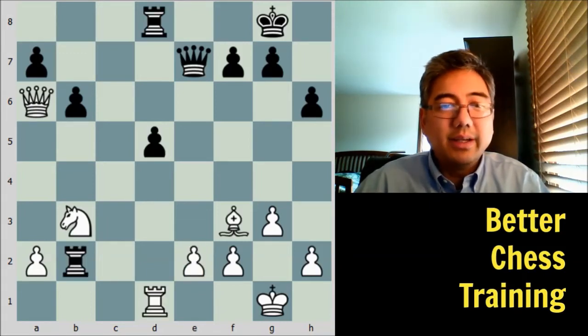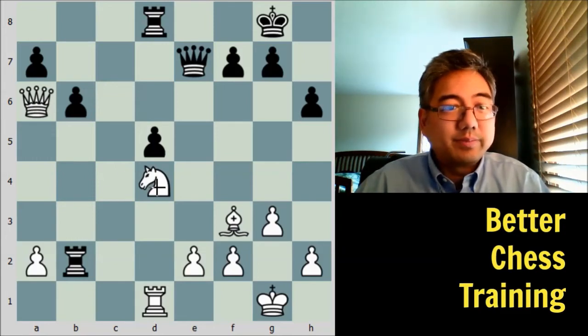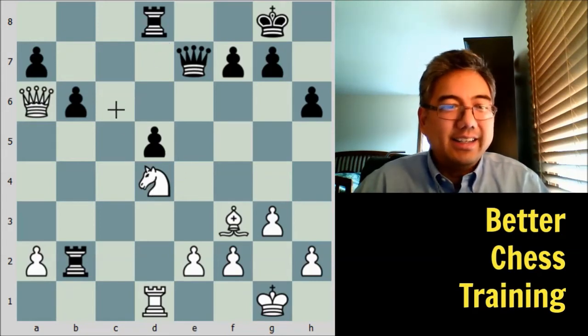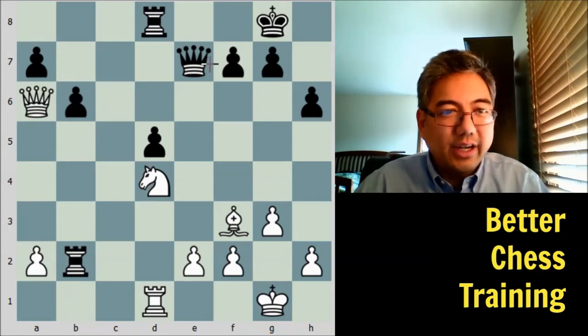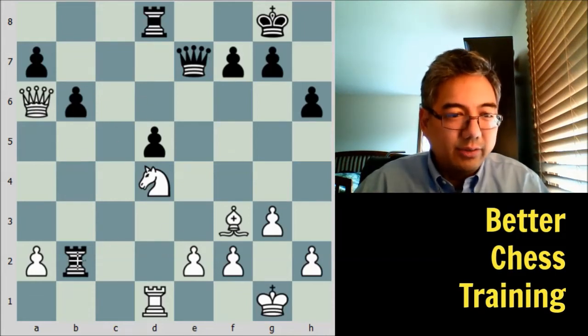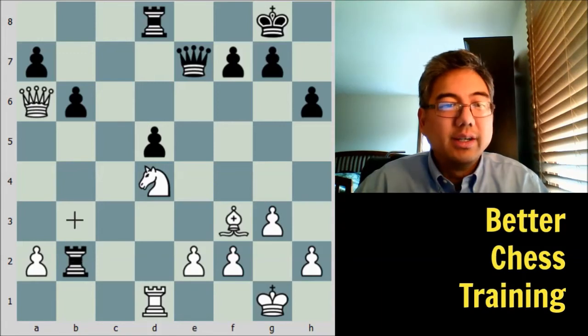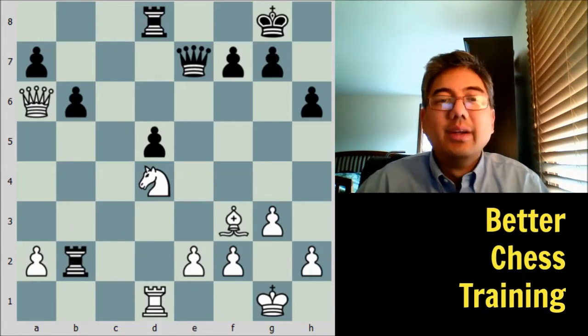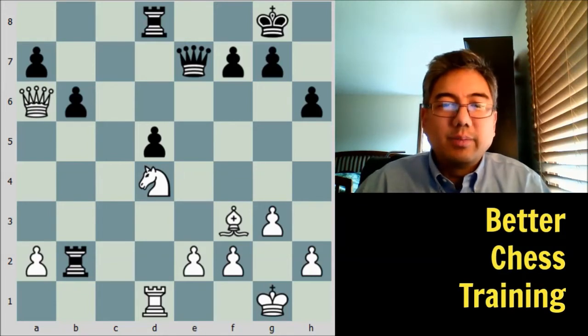White castles — a big relief. Now that his king is safe, rook takes b2, and then rook to d1, targeting the d-pawn. Rook to d8 protects the pawn. Instead of taking on d5, white plays knight to d4. This knight is in a great spot — it can't be attacked from that side, it's threatening the knight fork on c6, it has a lot of nice squares, and it restricts the movement of the rook on b2 since it can't go back to c2. Just a really nice position here.